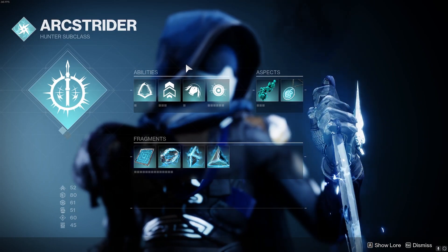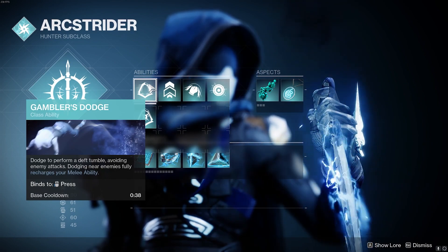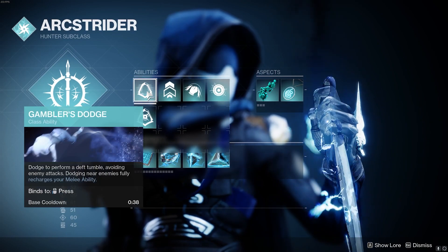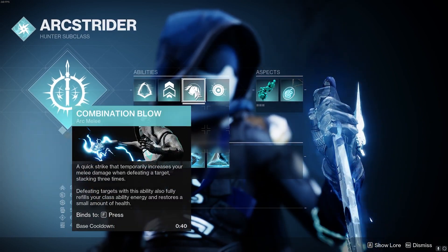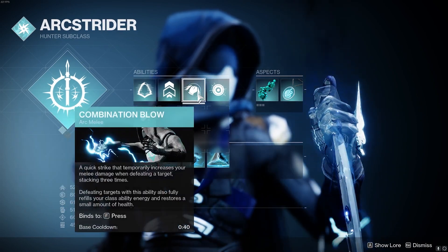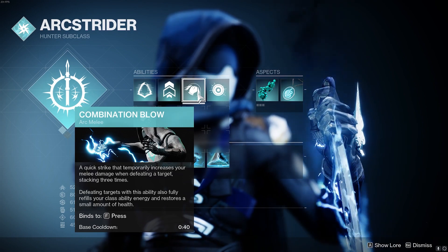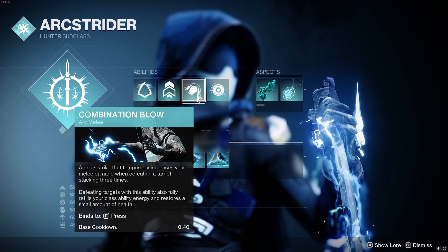Getting into the abilities, aspects, and fragments — obviously we want to be using Gambler's Dodge, so every time we dodge near an enemy, it's going to fully recharge our melee ability. And then using Combination Blow, after we get a kill with our melee, it's going to fully recharge our dodge. So we can basically just go back and forth between dodging and meleeing. Combination Blow is a no-brainer here because every melee kill gives us our full class ability back and also heals us. In tandem with Liar's Handshake, this pretty much full heals us every time we get a melee kill, and the amount of melee damage that this stacks is absolutely insane.